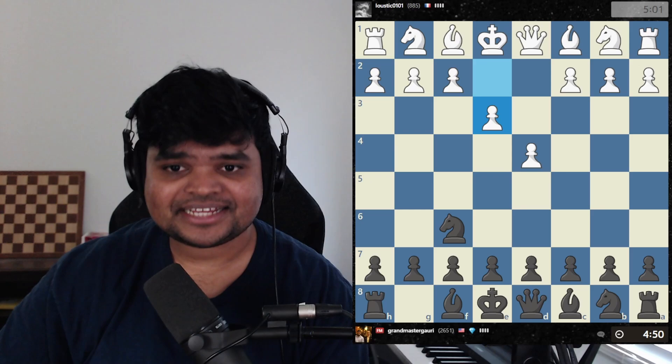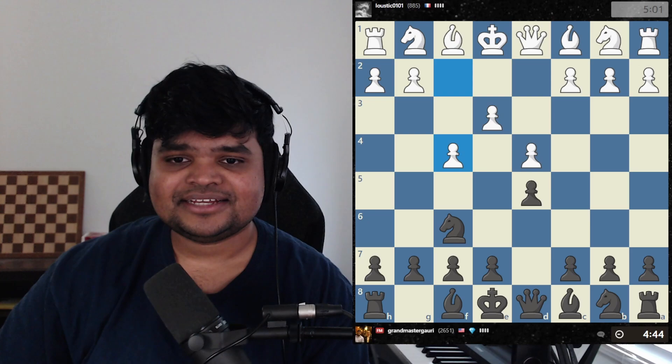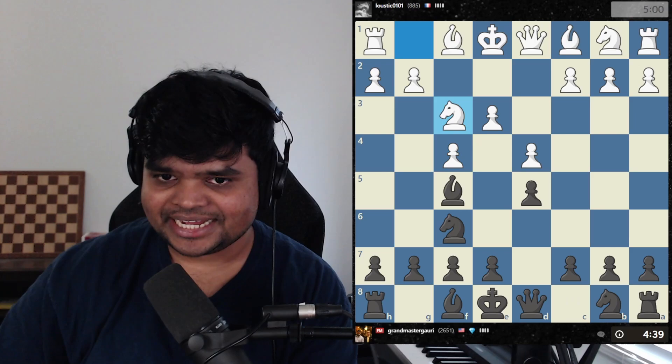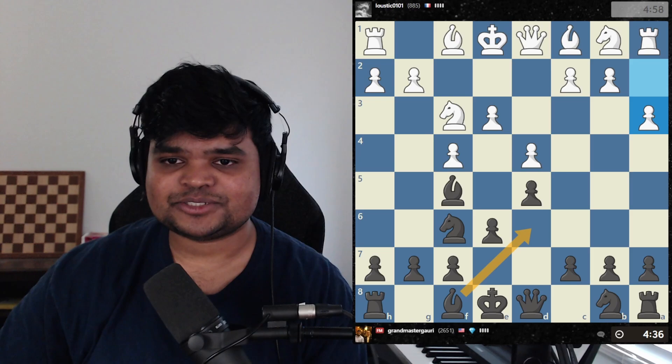Somebody from France, he's playing the d4 opening. It's a five-minute game. Looks like my opponent is playing the stonewall. I see that there's a center weakness on e4, so I'm just going to develop my pieces really quickly. Bishop f5 makes a lot of sense — you want to get the bishop out of the house before you close the door. Now I'm going to close the door, which opens the gate.